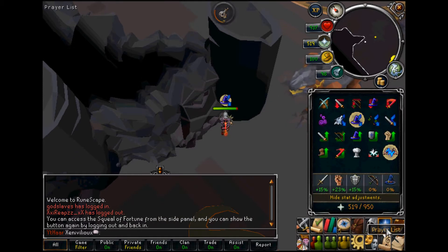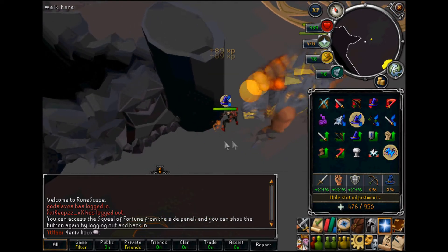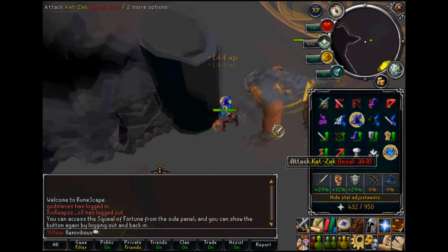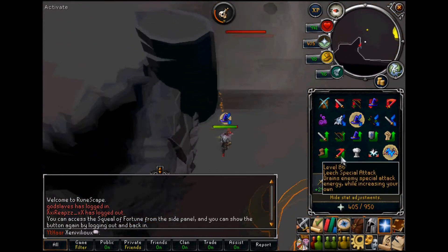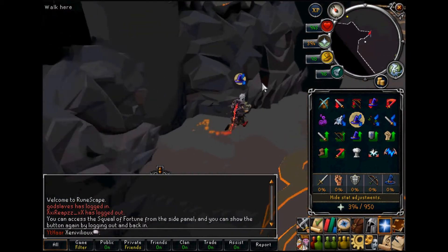Kill one of the two 360s and try to get the other as close to the safe spot as possible. Make sure you have enough overloads — you'll require two doses to get close to 1 LP after killing the second. Quickly go to the safe spot in brain-age mode. Jad will probably spawn elsewhere and you'll likely have time to prepare yourself, but if not, he'll spawn right in front of you and you need to pay attention to his attacks while moving away from the site.